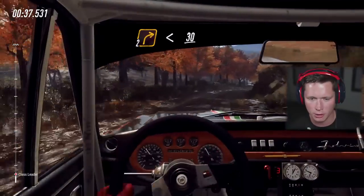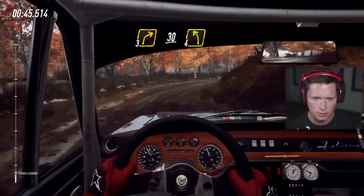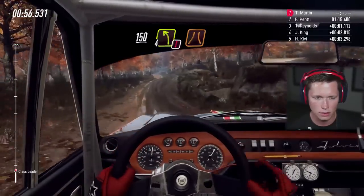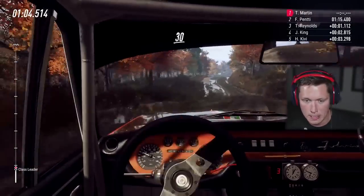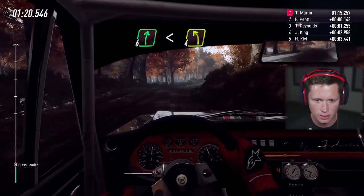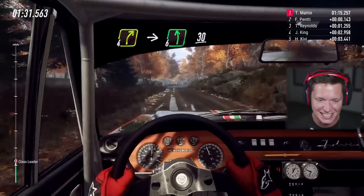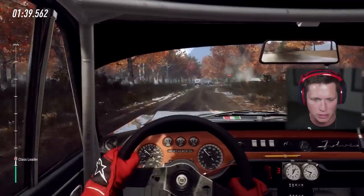Two right, very long — definitely gonna want to slow that down. Your boy is by no means a professional, but we're doing alright — we're staying on the road, that's what matters. Probably going to accelerate through those for the most part. Four left over crest narrow — keep middle of crest 50 — oh, we're fine, meant to do that! Four left — gotta slow it down a little. Six left, 30 turn unseen, one right.